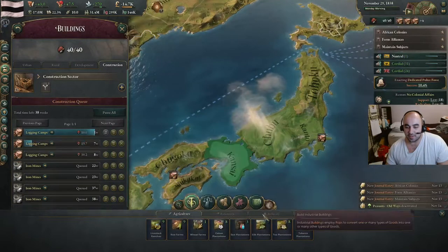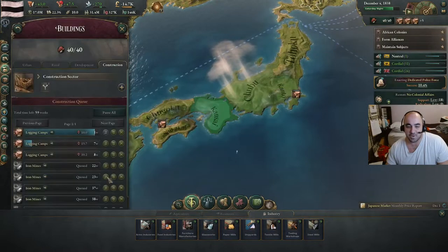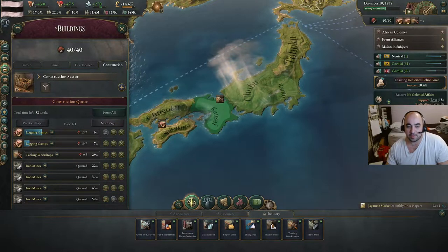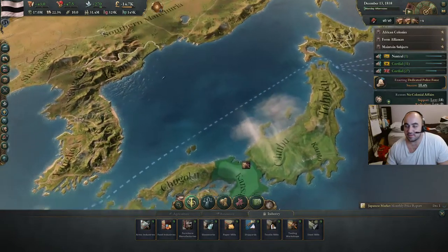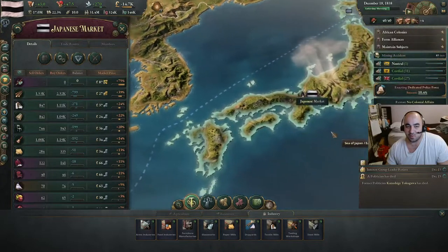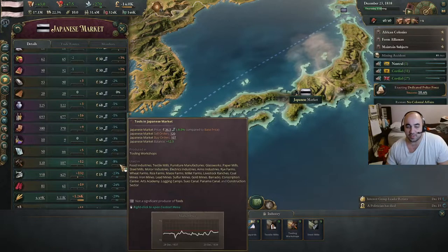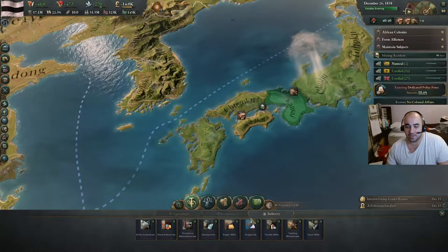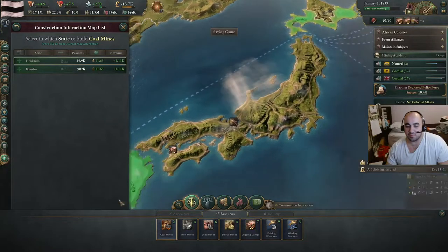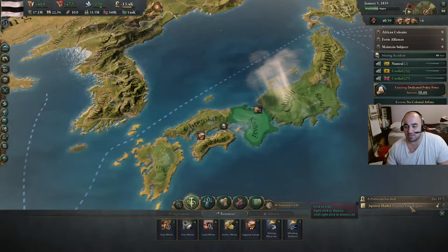We're going to put a tooling workshop at the end of the logging camps to increase the demand for iron and make other stuff cheaper. Let's take a look at prices in our market — wood and clothes. Wood is quite expensive. We're working on the wood and the clothes. Then the tools we will build into. Long term, we will be needing some coal, so I'm going to build a couple coal mines and then make services a little bit cheaper.